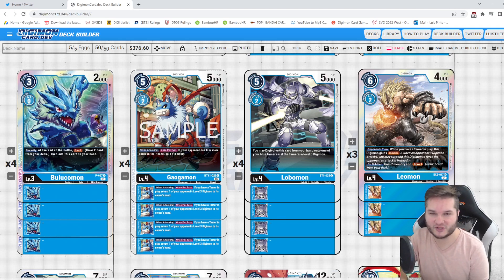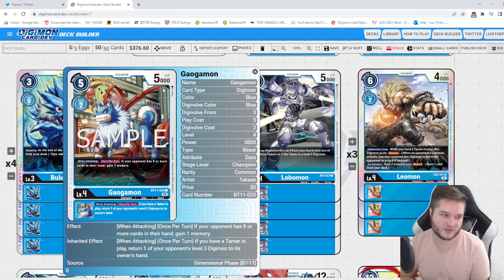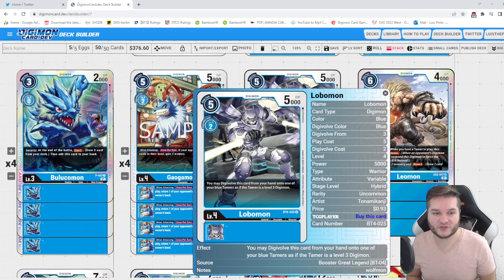For the champions, we're not going to run the old Gaugamon because I don't think it's that good, but the new Gaugamon is pretty sweet. When attacking, if your opponent has eight or more cards you get a memory, and if you have jamming you can swing for free and get the memory. It also has a good inheritable. Then we're going to have Lobomon as a four-off because we play a lot of blue tamers. Hybrid to close out the game is going to be very important.